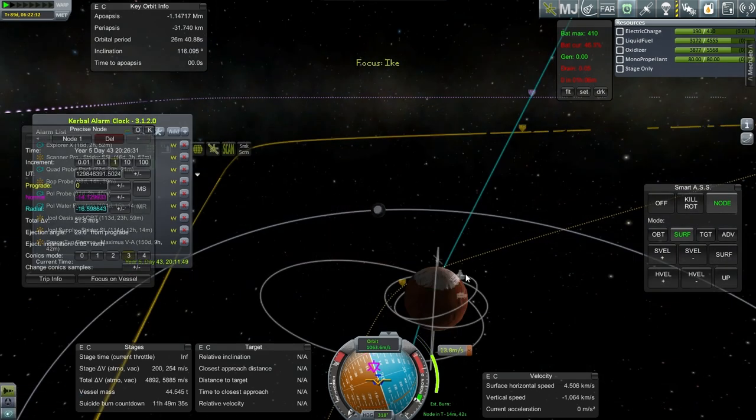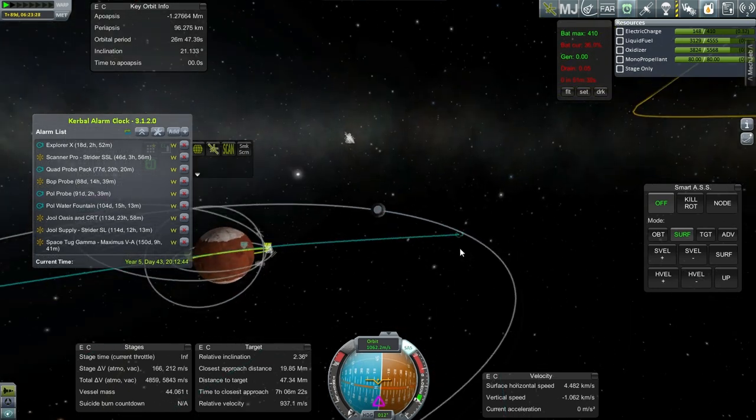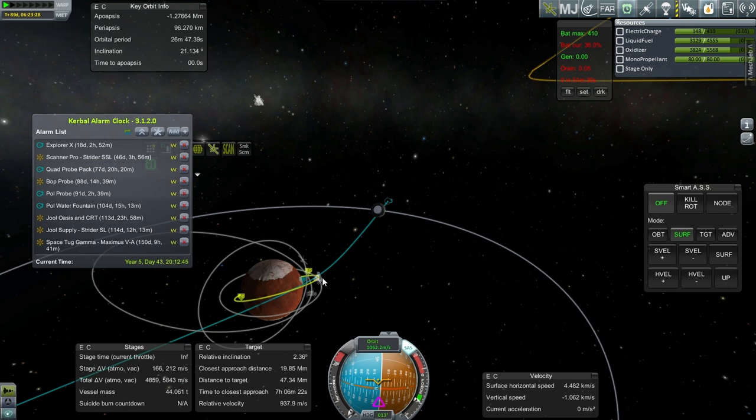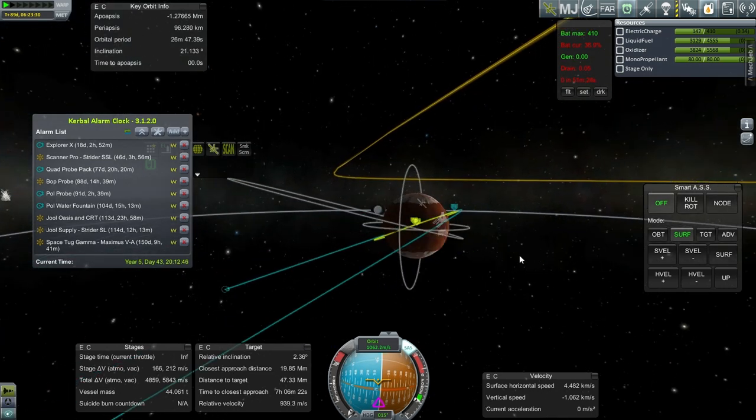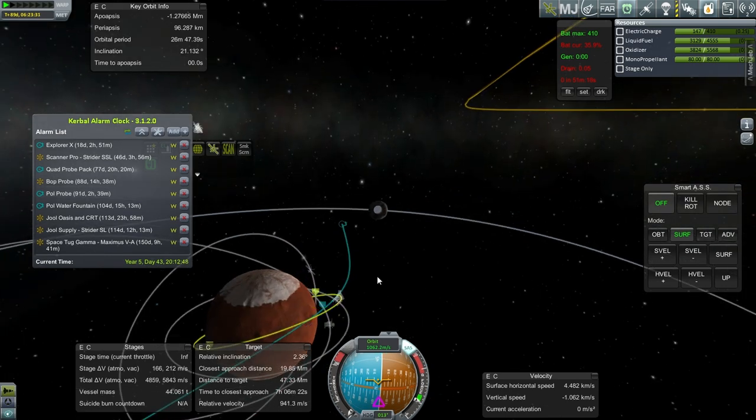I'm going the wrong way to this target. Sorry about that. Let me just manually turn it around. Now it looks like a minimum on the relative inclination to what I've currently got targeted — not the greatest, but at least it's in line with one thing, and that's the CRT. That periapsis looks fine.